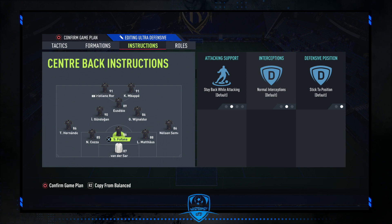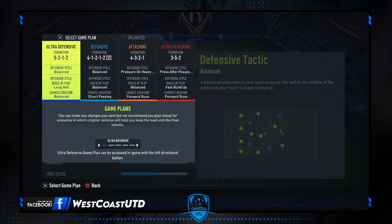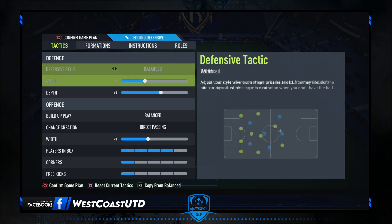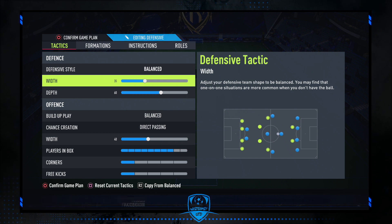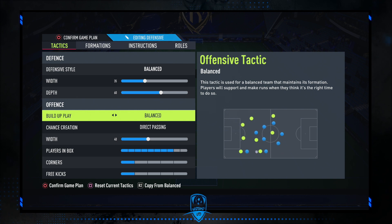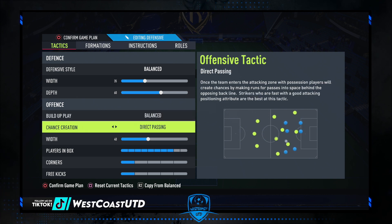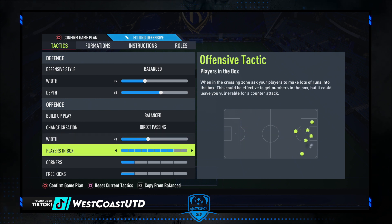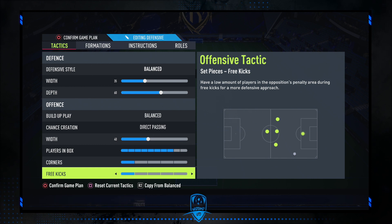The next set is our go-to formation, which is 4-1-2-1-2 narrow. The custom tactics are: defensive style balanced with 35, depth 60, build up play balanced, chance creation direct passing with 40, players in box 8 bars, corners and free kicks 1 bar.